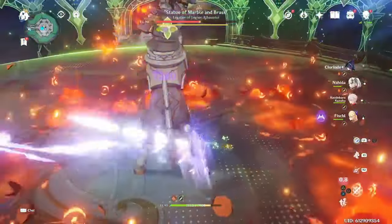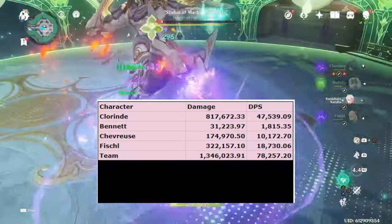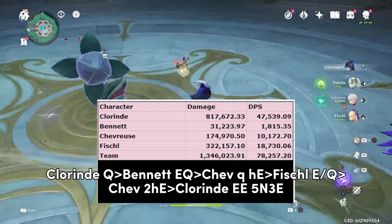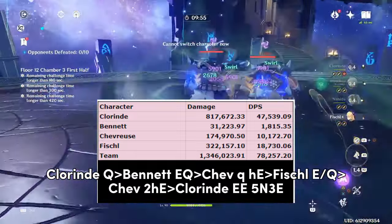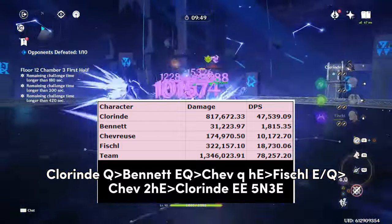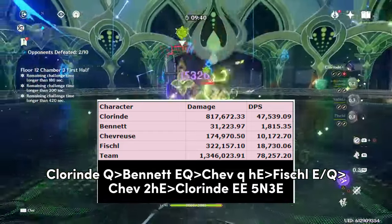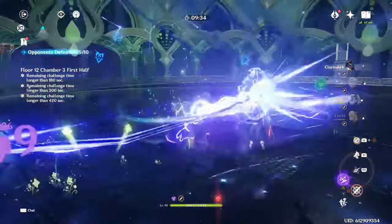Chevreuse Overload works pretty well for Clorant, with the ideal team being Clorant, Fischl, Chevreuse, and Bennett. There is no off-field Pyro in this team so you won't get full uptime on Chevreuse's resistance shred, but Clorant does have low field time so the uptime is still good. While this team has similar DPS to Clorant's Aggravate teams, there isn't much reason to use it — Aggravate has comfort through Kirara's shielding, grouping from Kazuha, and isn't confined to Bennett's circle. I would only recommend this team if you have a C6 Chevreuse but don't have the supports for Aggravate available.